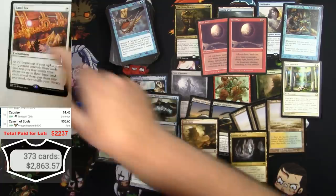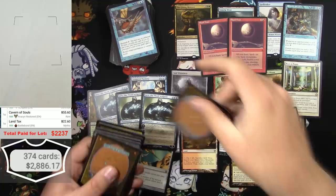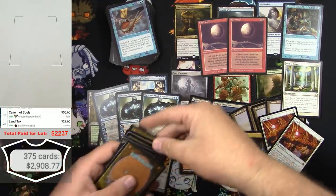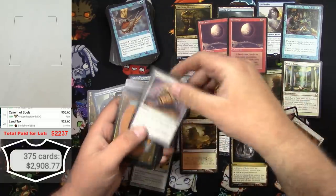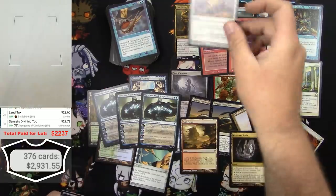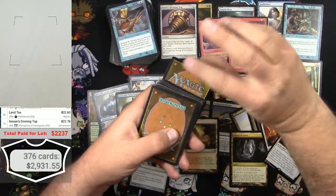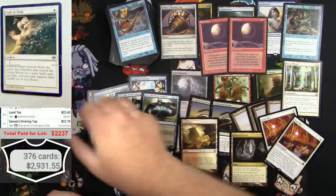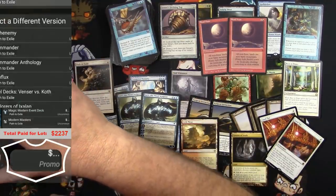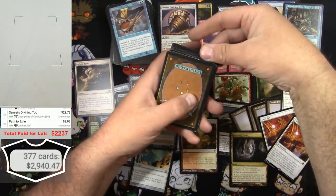Land Tax - $22, and there was another one - okay, two of those. Sensei's Divining Top - yep, another good card, $22 there. Path to Exile - different printing, Conflux. There we go.